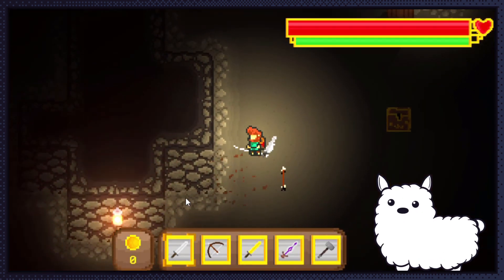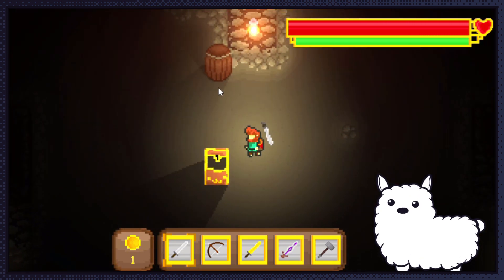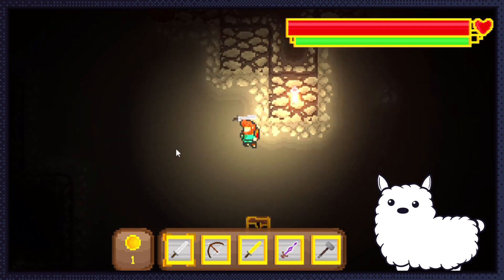There are also barrels and chests that you can break or open to get items. That's all we have in the game so far, but we are still in the beginning of development. We will have more devlogs out soon to show you our progress on the game.